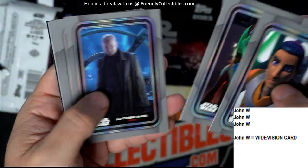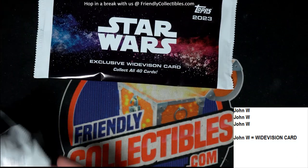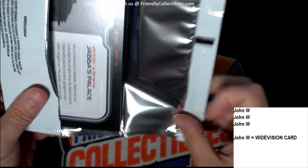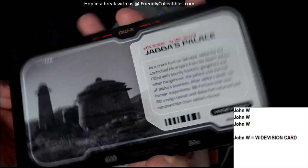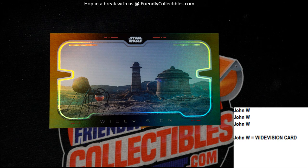Let's hope we can pull something crazy. And here's the wide vision card for John W — oh that's awesome! Jabba's Palace — dude, that is hot! Look at that! Wide vision cards are sick. Let me put this in a top loader. That's hot man, I like it. And that's our Star Wars super box break!